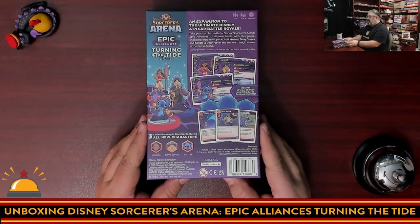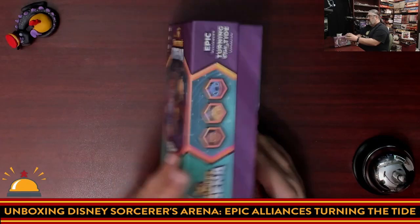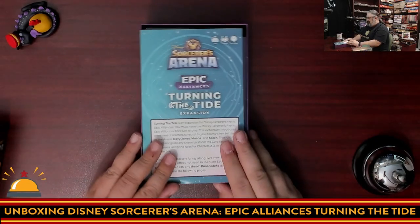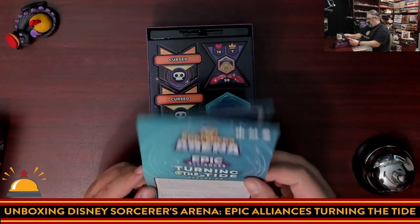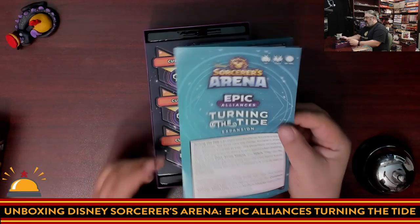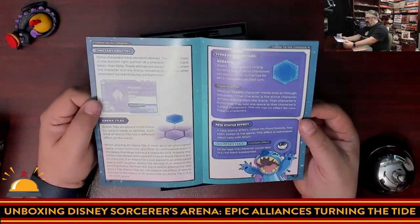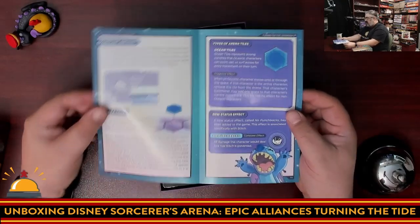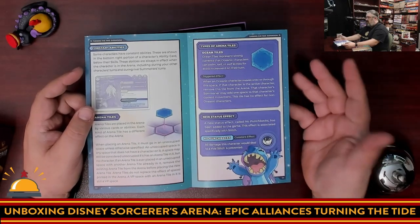Here's the back of the box, which kind of shows off what we'll be expecting — expansion to the ultimate Disney and Pixar battle royale. So not a lot of rules here because it's an expansion and you already know how to play, right? It just tells you what constant abilities are. Oh, there's a new thing called Arena Tiles, so we're going to have tiles to put on the board. That's awesome. One of the things this adds is a new type of terrain to the game.